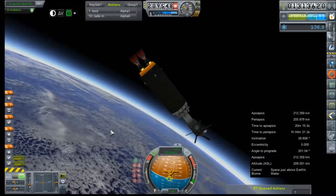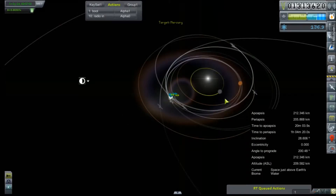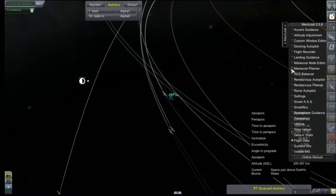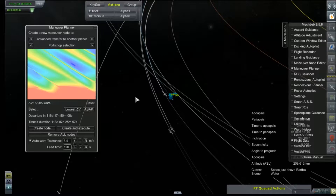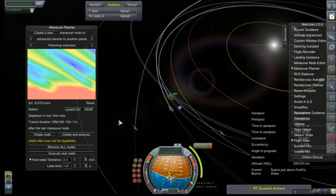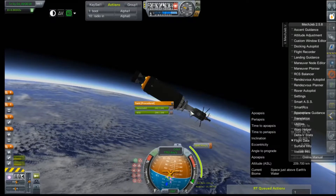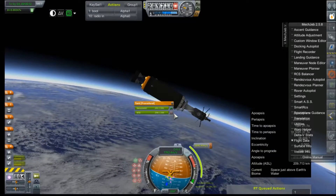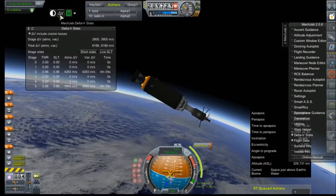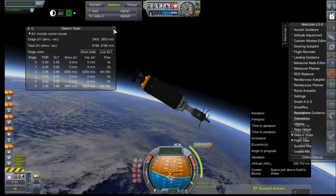And here we are in orbit — 212 by 205, probably the most circular orbit I have ever achieved in the history of anything, ever. Let's select our primary: Mercury. Go to our maneuver node planner, porkchop selection. What's our lowest delta-V? 116 days — it saves us about a kilometer per second but we're not going to bother with that. How long until node? One hour. 6,643.4 — what do we got left? These tanks are locked so I won't really know. Let's disable the RCS and have a look-see. 4,000 in this stage, 4,000 in that stage — we're good. We're doing this provided, of course, an engine doesn't fail, which it might. Knock on wood — God, please don't let another one of these RL10s fail.